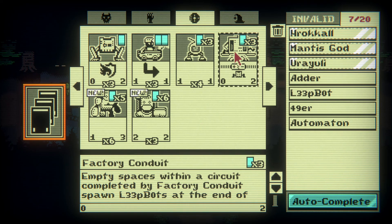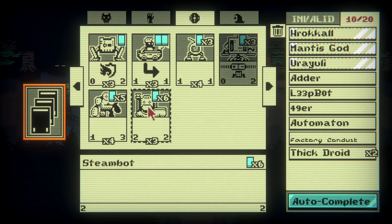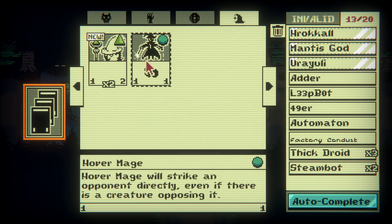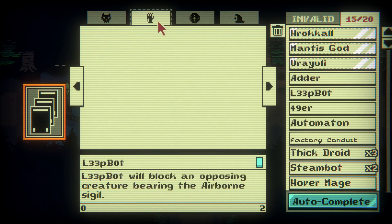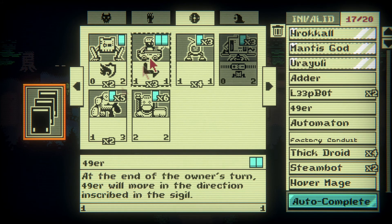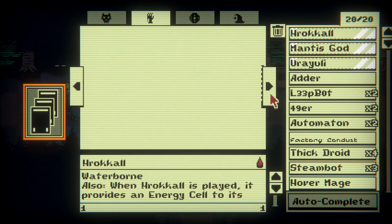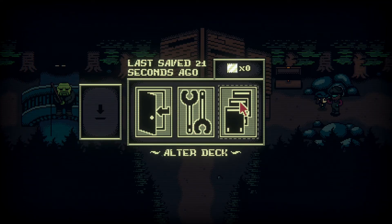Factory Conduit - empty spaces within a circuit completed by Factory Conduit will spawn leap bots. Thick Droid - yeah, we'll take a couple of those. And a Steam Bot - we'll take a couple of those. We've got a Hover Mage and a Junior Sage. We've only got 15 cards in our deck. That'll do us - we'll take these. We're ready. Not sure this is a great idea, but here we go.